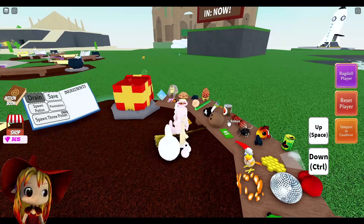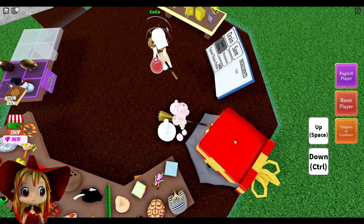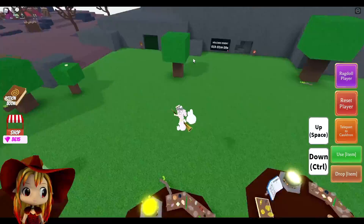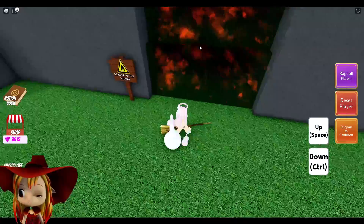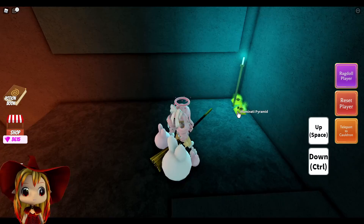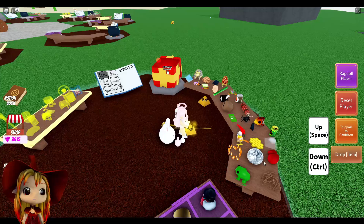We're gonna get a chili. Chocolate - you're gonna need that too. Pick it up. Okay, let's go. We're over here. And then just pour it on there, and then get in there. Let's get that Illuminati Pyramid ingredient. And then go out, teleport to the cauldron, and then you got it.